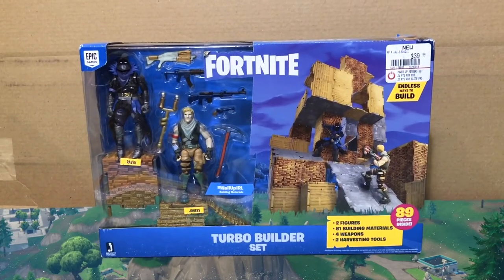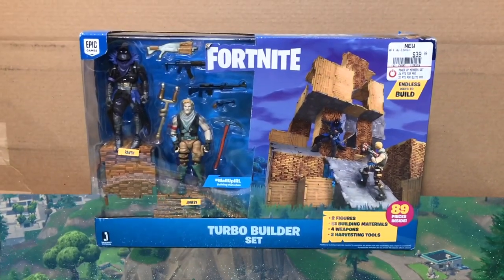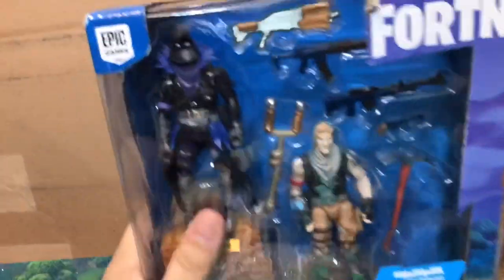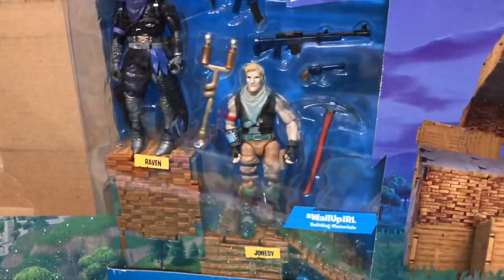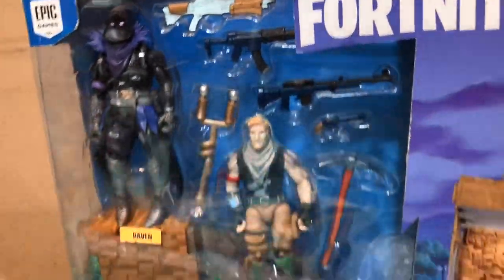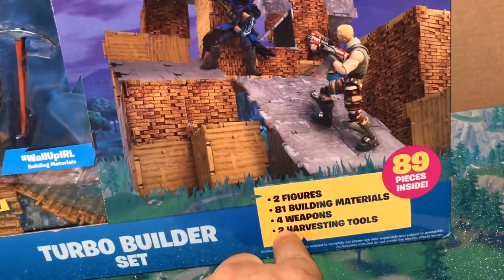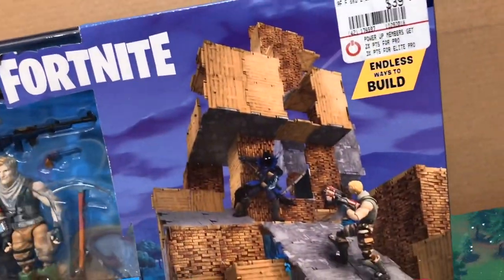Welcome to Family Toy Review. Today we're going to open the Fortnite Turbo Builder Set. This one is pretty awesome. It comes with two figures — Raven and Jonesy — a few weapons, a bunch of building materials, 81 building materials, four weapons and two harvesting tools.